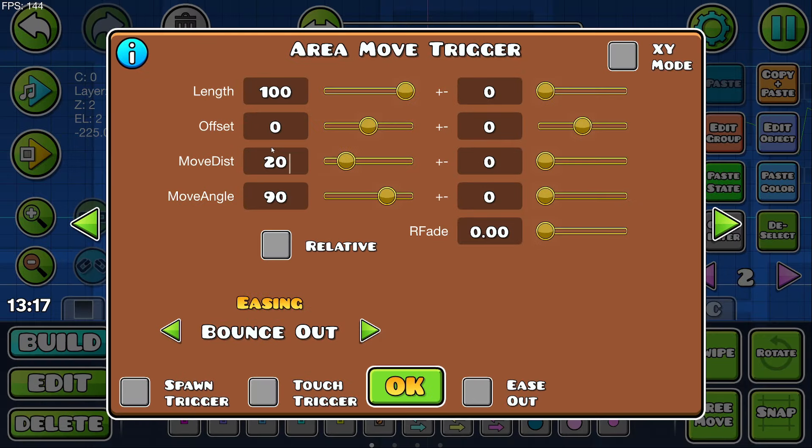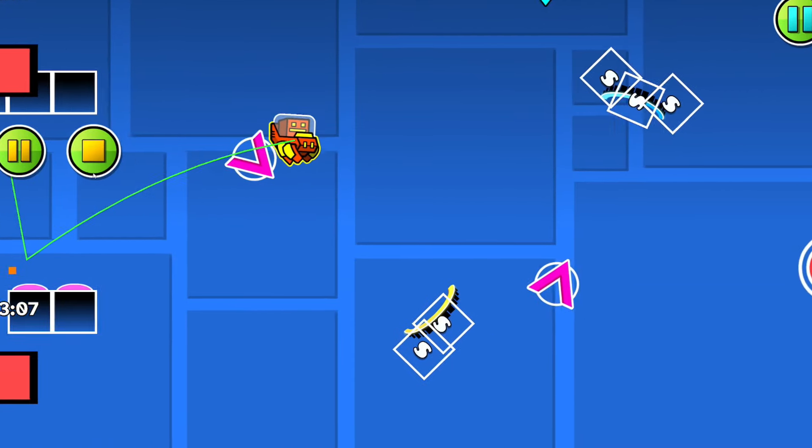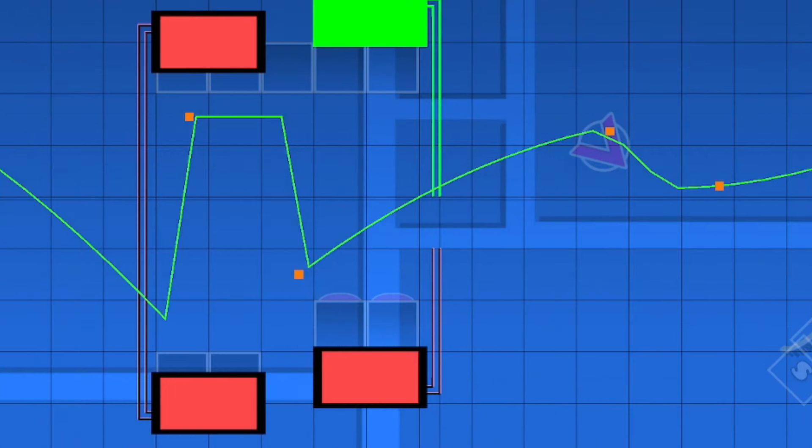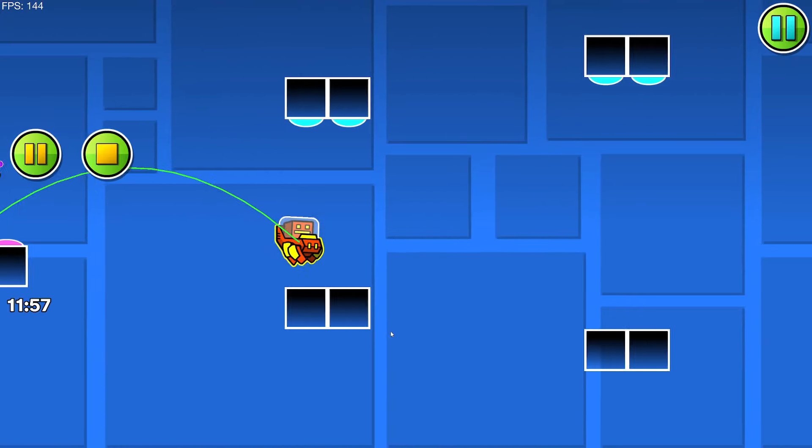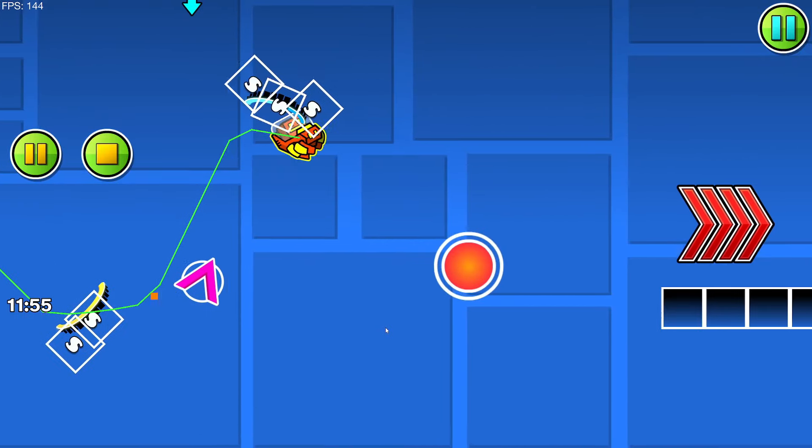We can probably bounce out to match the vibes of the song, and it's just gonna go like 20. It moved to the left, but sometimes you just have to deal with it. We're gonna have to delete some — this could be a bit messy to make. You're gonna have to extend these blocks inside because we had layering issues just then, but I think this is gonna be super cool just to whack on top.